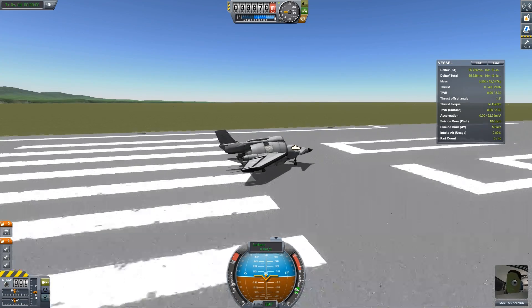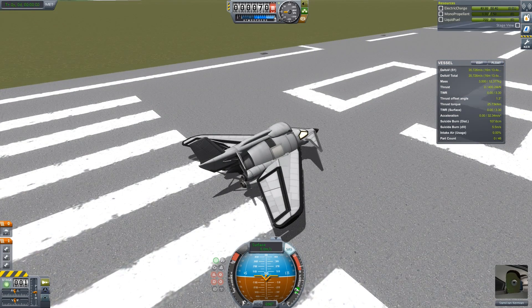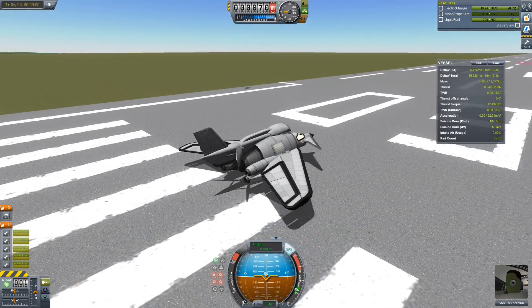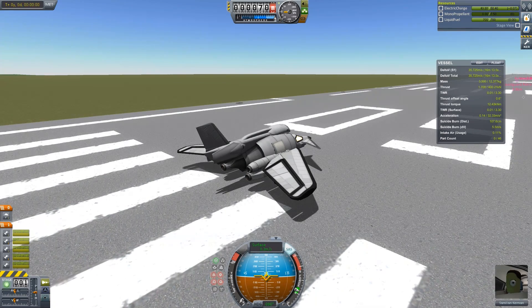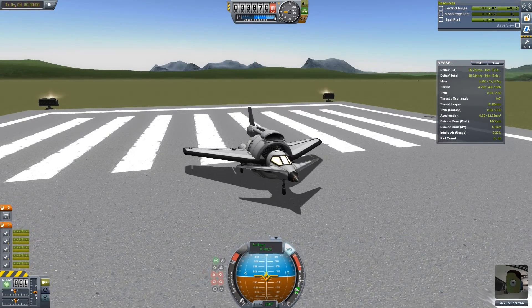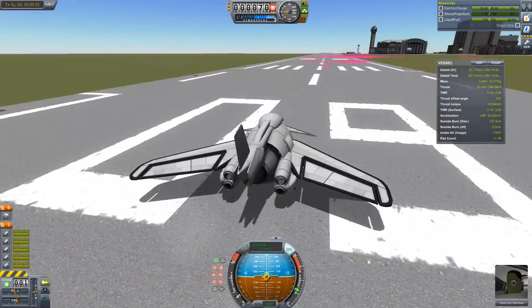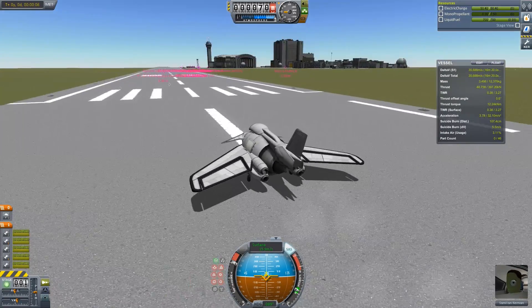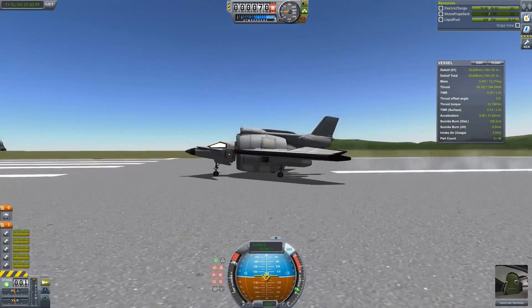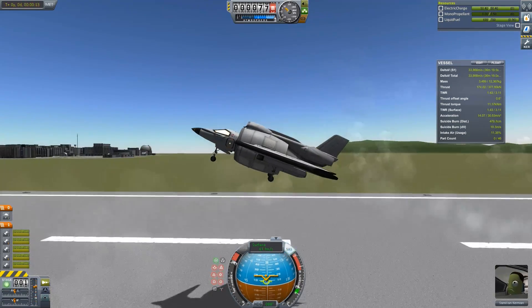Brakes on. Cool. SAS on, RCS on, we'll open the fuel gauge. Start, brakes off. So all five engines are currently going. If you'd like to look at that, the whole turbine's starting to turn. Let's have a look at our minimum takeoff speed — looks like 50... 59. Planning gear up.